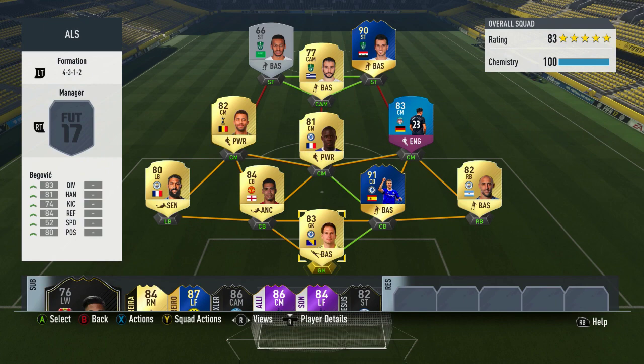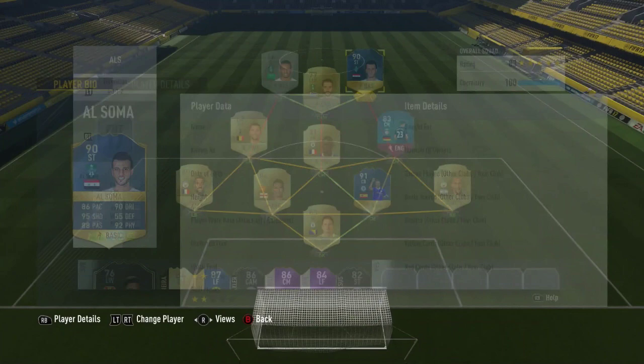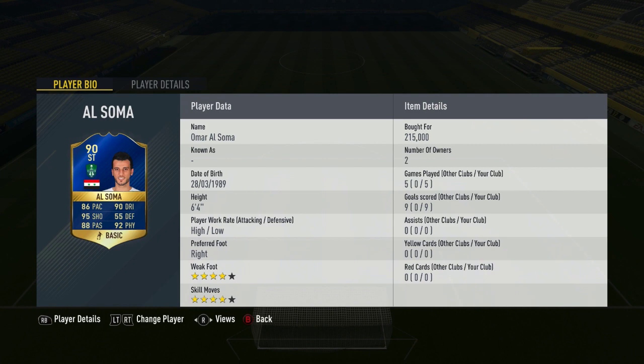Looking at the team used, as you can see on screen, it's a 4-3-1-2 formation, linking him in with a couple of his Al-Ahli teammates from the Saudi League, with a Premier League team behind them. In the five games played with the team, he came away with nine goals — a very nice return.